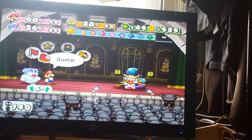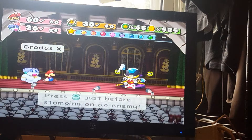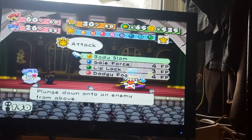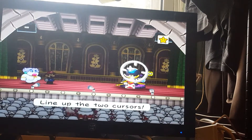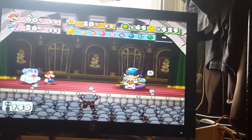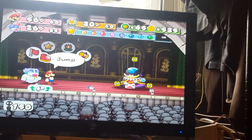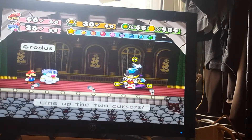I've got 6 damage numbers to go. Mario can jump on one of these. And one left plus one defense for Grotus will bring Flurry's attack power to 4. Now Grotus' defense is 4, so Flurry can body slam for 2.